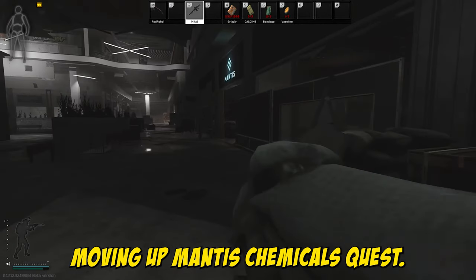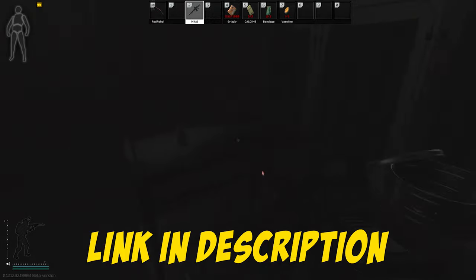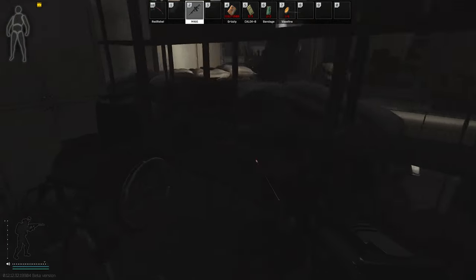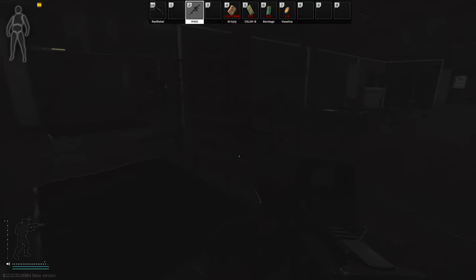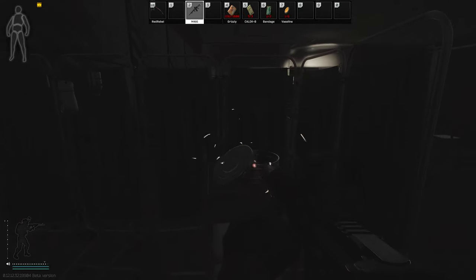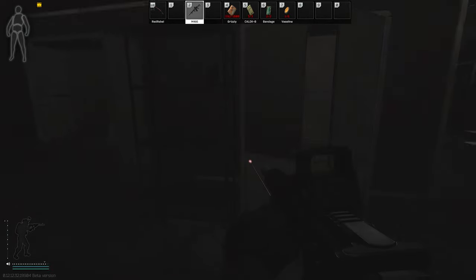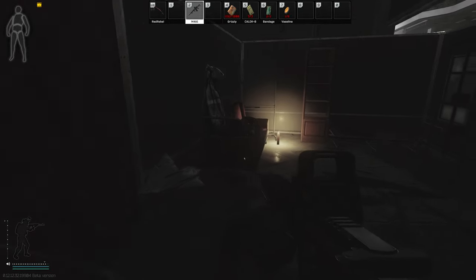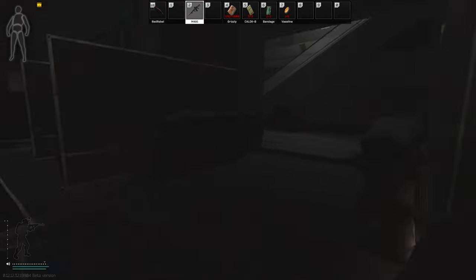Moving up — the Mantis chemicals quest, I can't remember which part it is but I'll put it in the description. Look everywhere for medical loot spawns — it can literally spawn LEDXs, autoscopes, and defibrillators everywhere. This is where the chemical container is that you need to pick up, right in that little metal container. Medical bag over here, Killa can spawn back here. Wipe jacket, duffel bag — pretty good stuff here actually.